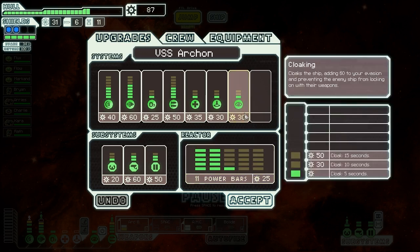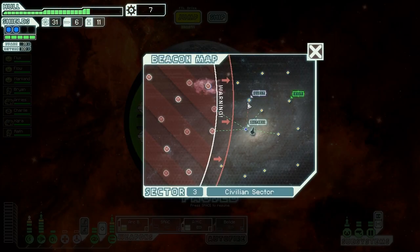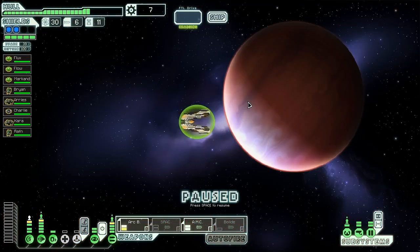We have a whole bunch of extra money. We should spend some on power bars and extra cloak to get the edge over our foes. Let's check out this quest beacon to get our goodies from helping out these people.